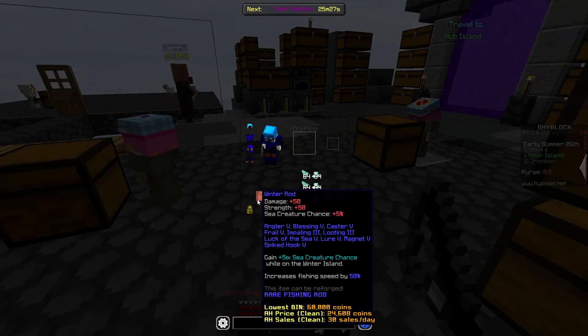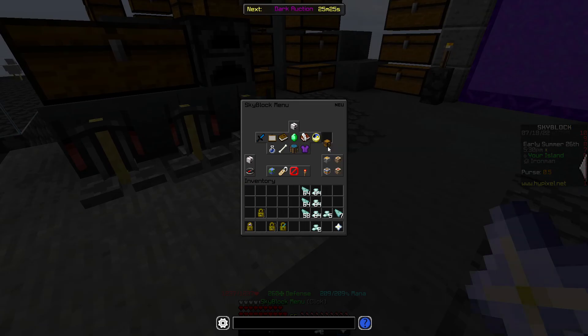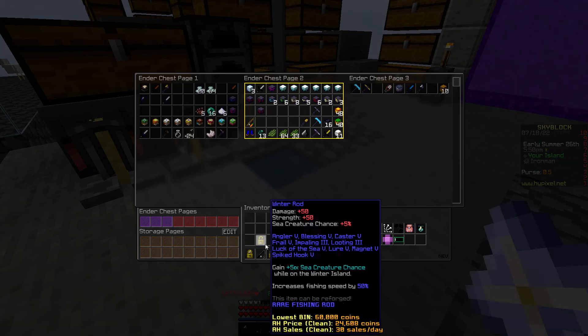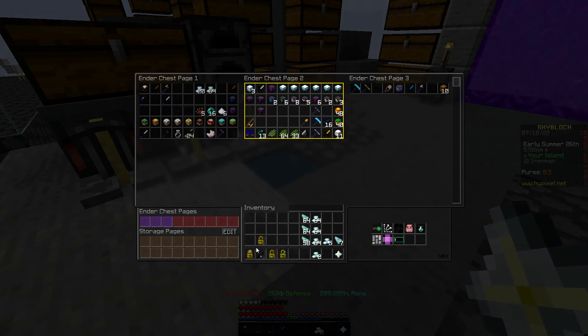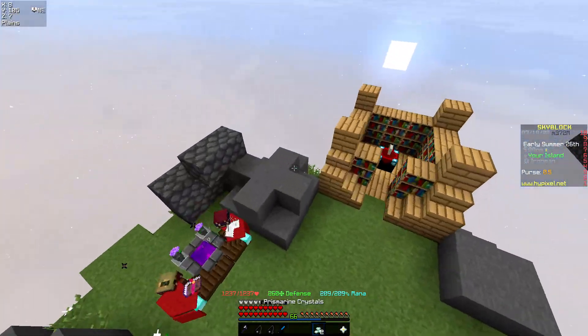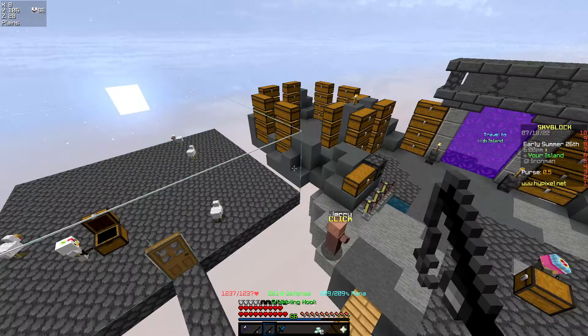I actually realized I could be using the prismarine rod. This fishing rod grants a 25% chance to catch prismarine shards or prismarine crystals. Fishing speed is super low and no sea creature chance — but I figured if I max out the enchants on it, maybe it would be better. This might be a huge mistake or a really good idea. We'll see — I'm going to max it out.